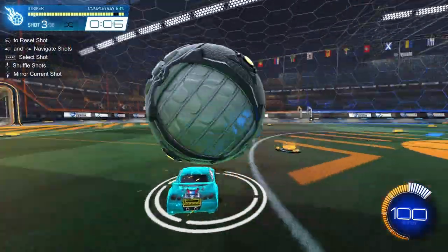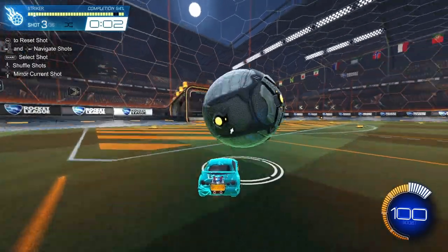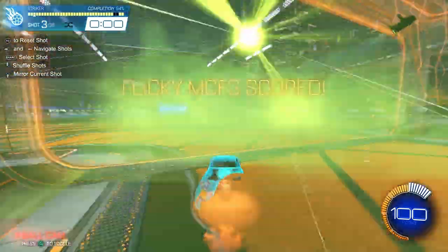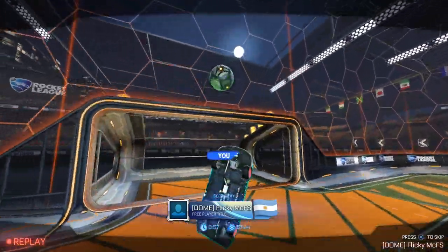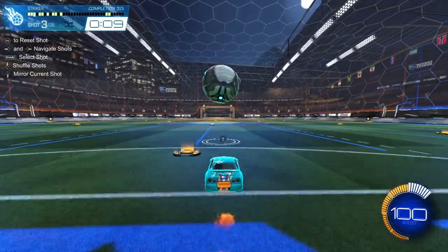You can do a lot with this one — maybe snag some 360 dribbles if you're practicing it. Practice catching, take it to the wall, cut it back in, flick it to the backboard for a teammate, or if you've got the boost, go ahead and double it. One of the major pros of this pack is that if you're focusing on dribbling, air dribbling, or flip resets, you can turn just about any shot into that.